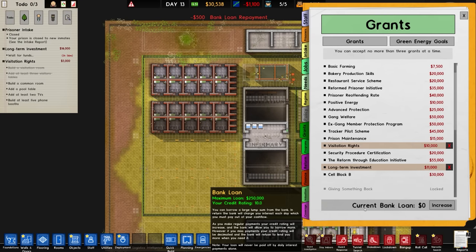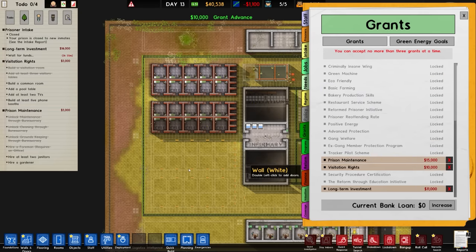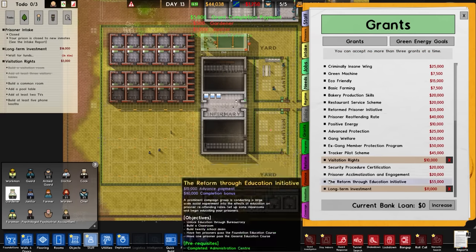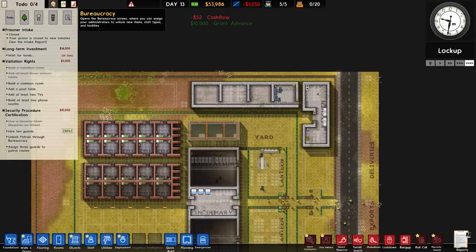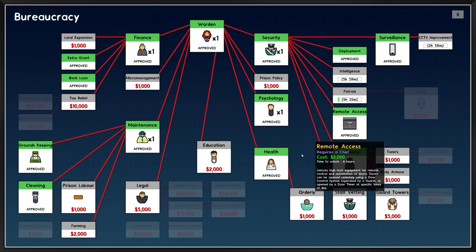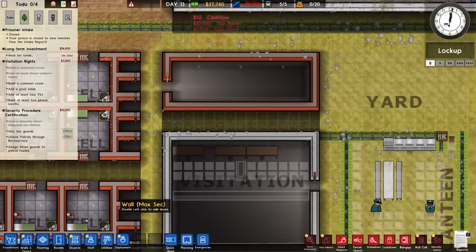We could go for cell block B to raise it to 50, which we would never complete. I'm just going to decrease our bank loan because we've now got a credit rating of 10.0. Prison maintenance was going to be completed - that was quick. Security procedure certification - we'll get that. So we're not patrols through bureaucracy, and we hire guards. Patrols, intelligence, CCTV improvement, body armour, education, and tax relief - which is a lot of money to spend on what appears to be nothing, but it will come good in the end.